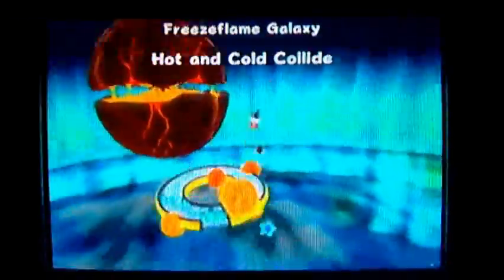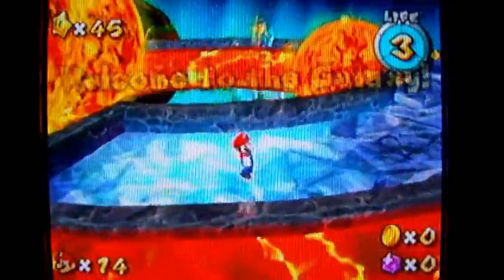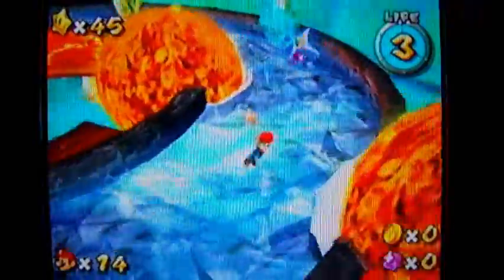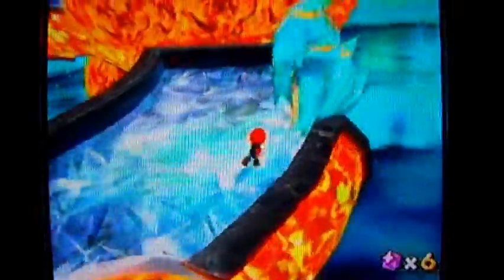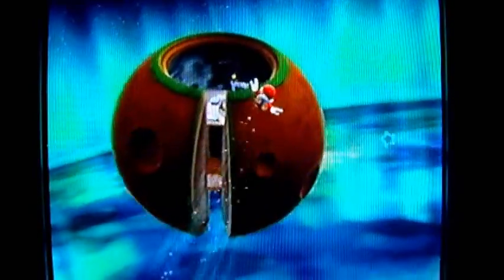We're still going to start out on this ice planet, which is now covered by these miniature suns or stars. Watch out for the solar flares coming from them — I would be very surprised if you took hits from one of those. Break your way through here and skate around. It's much easier to go around in the second direction because you're going with the fire and not against it, though either way is pretty easy.